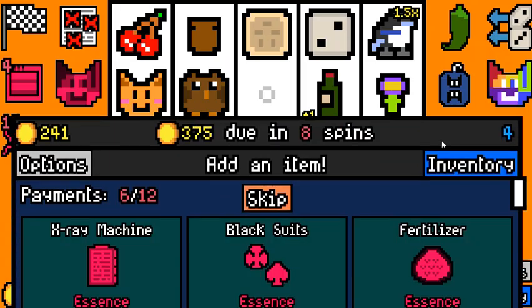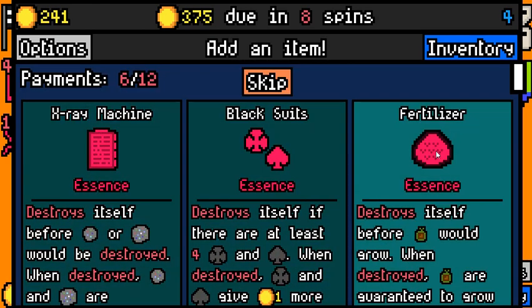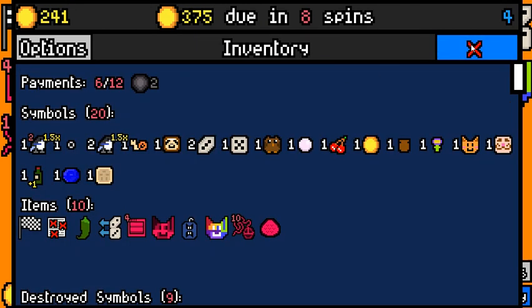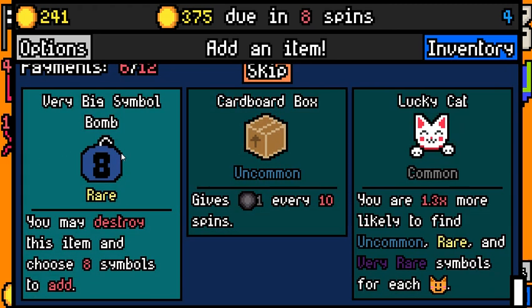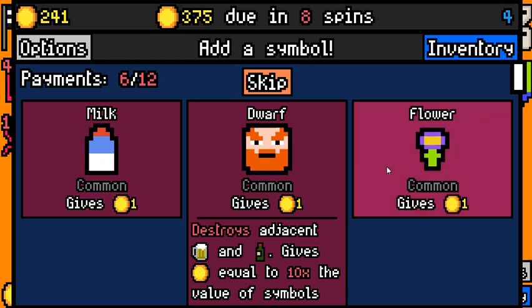Cardinal String essence is going to give us some money. I don't really need the X-Ray Machine essence — Fertilizer essence does basically the same thing and it works with our chef, so it's fine. There's a Frozen Fossil. We're very far ahead, so this should honestly be good for us. I'm going to pick it up. Cardboard box is pretty good, but I'm just going to pick this thing and see if we can find a flower or something.